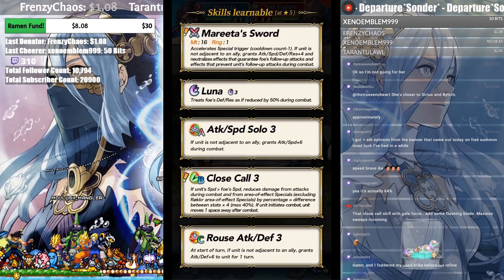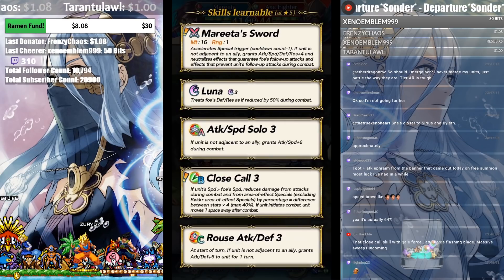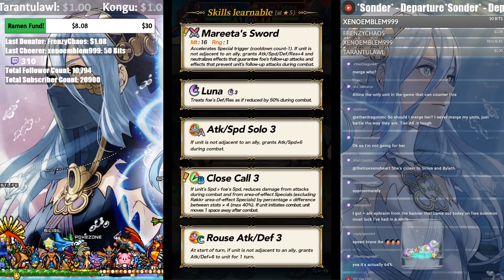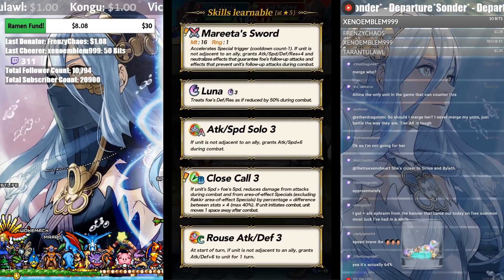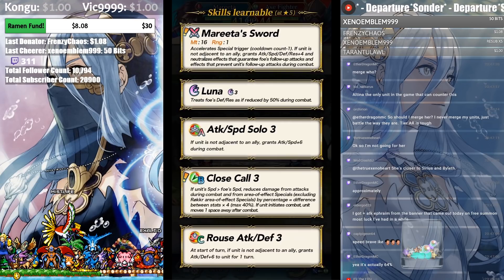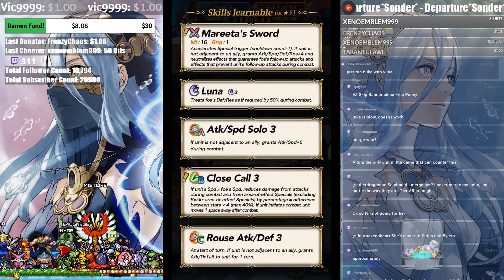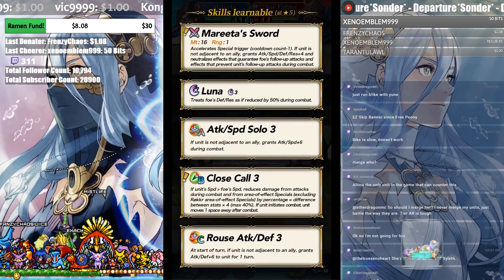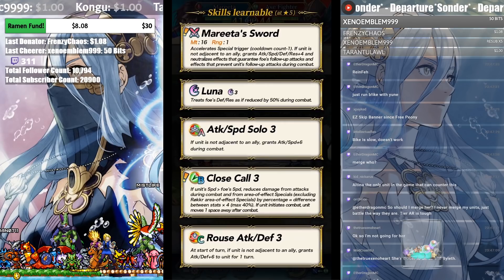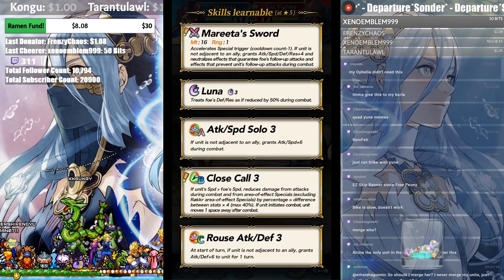I'm looking forward to it since I can turn my Laszlo into a Bike now. This skill fits well on a lot of heroes but they have to have some sort of speed - if unit speed is over foe speed then it works. You can patch up speed very easily. It doesn't say at start of combat, so every kind of buff works. Unfortunately it's a four-person banner so pulling on red is not going to be a fun time.